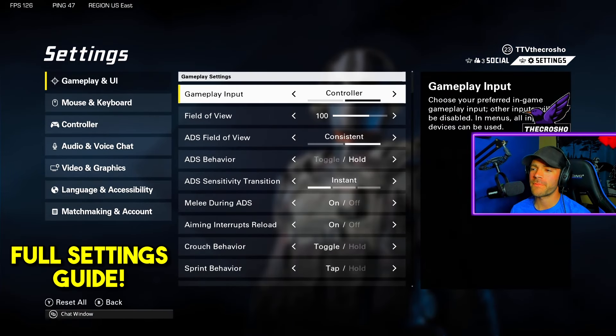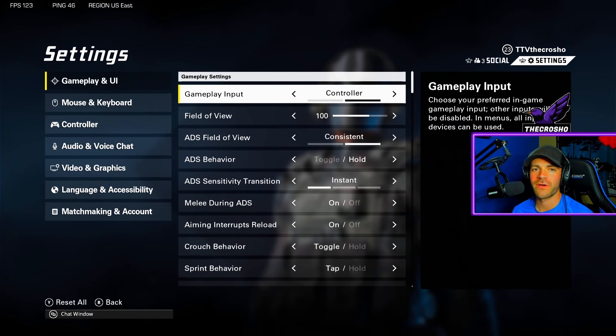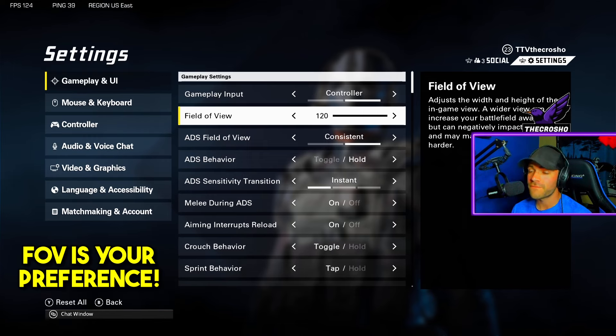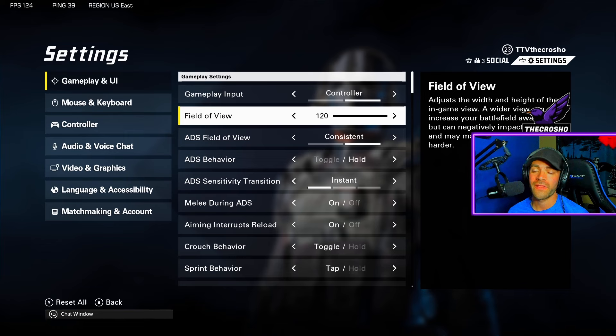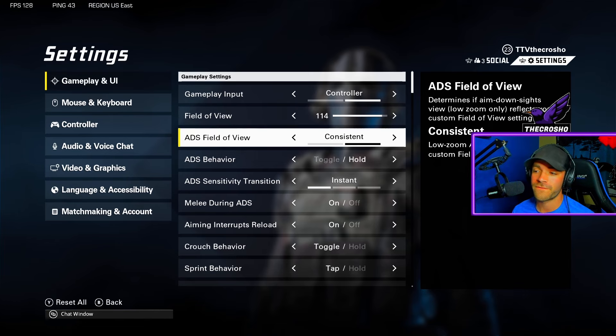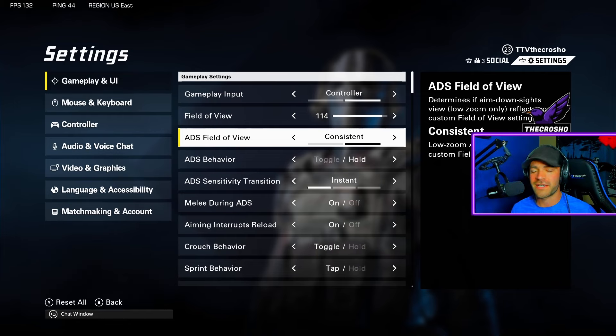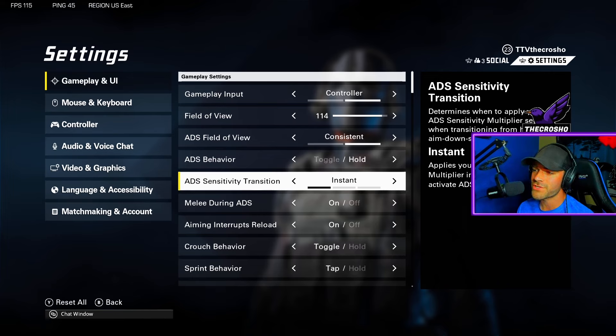Let's talk settings. Game plan UI — input is self-explanatory. Field of view: I always recommend 100 to 110, but a lot of people love full FOV — that's preference. For ADS field of view, I prefer consistent. It's just the change in your field of view when you aim into your reticle. If you like it consistent, keep it consistent — that's what most people prefer.